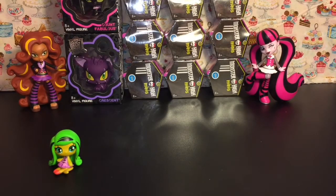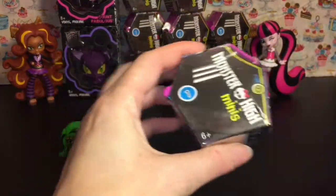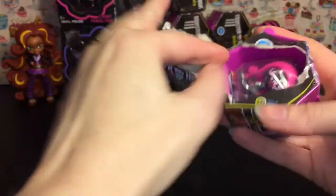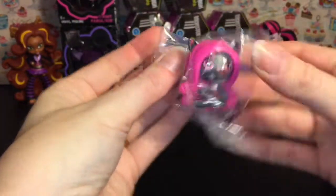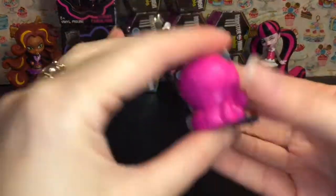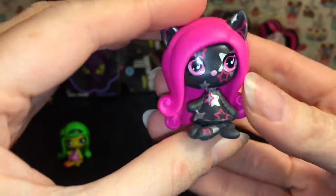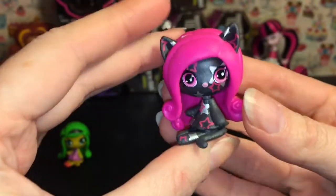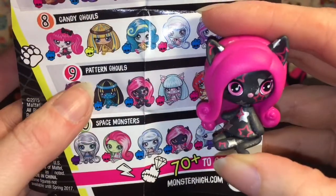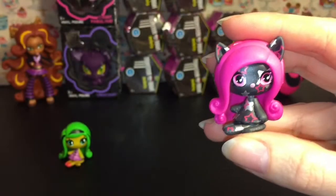Doll number two — oh, the plastic is so tough! This one's really pretty. We have Catty Noir, and she has a cool star design on her. The silver and hot pink for Catty looks awesome and she's also new to my collection. She is in the pattern ghoul category and she's a common — very cool!